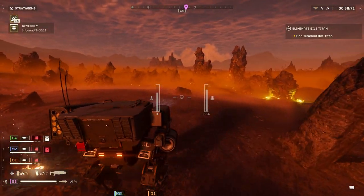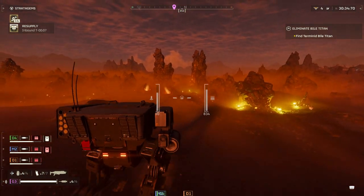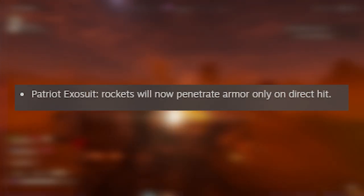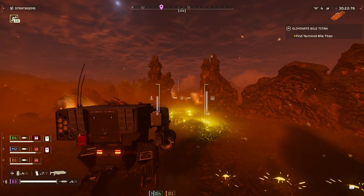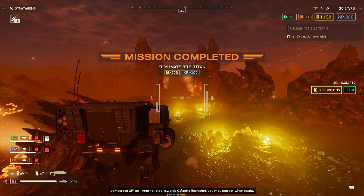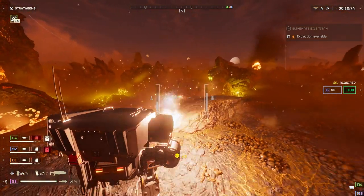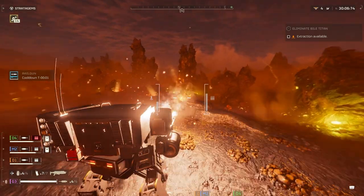The Patriot Exosuit also took a pretty solid nerf, and I don't think it really needed that. It was already kind of difficult to utilize — I thought it was fine, but not great. Now rockets will only penetrate armor on a direct hit. So if you're going against armored enemies, which you generally are at higher level missions, you have to hit them right on and direct. If you miss or if you're trying to get splash damage, don't expect it. I think that takes the Patriot Exosuit from an A-ish range to B- — it's really not that great anymore and it's tough to justify utilizing, especially when it takes up one of your only four slots.